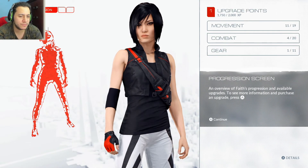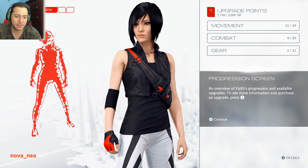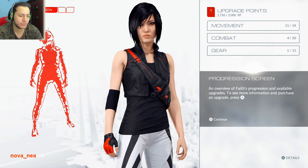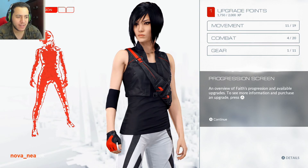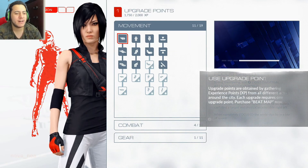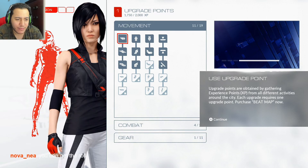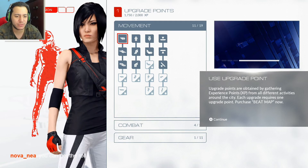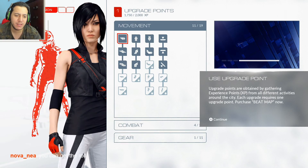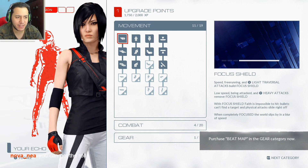Is this what you meant by the role? Progression? An overview of face progression — availability, upgrades — to see more information and purchase an upgrade. First of all, Fate, you're looking gorgeous, love the outfit. Use upgrade points. Upgrade points are obtained by gathering experience points from all different activities around the city. Purchase beat map now, in the gear category.